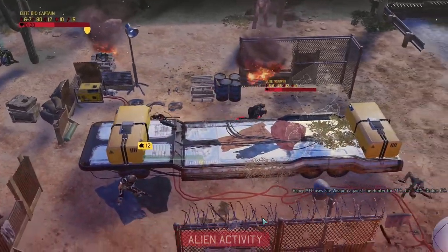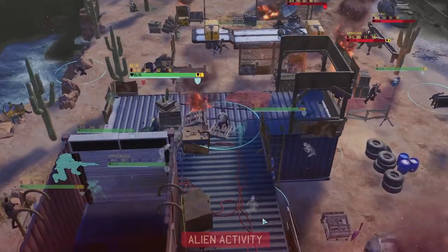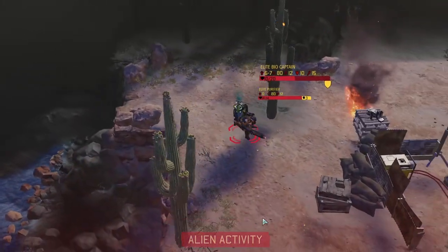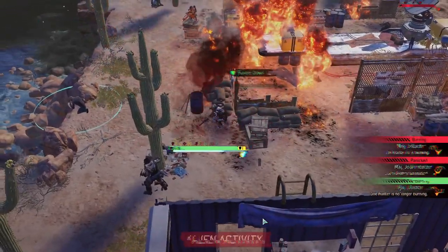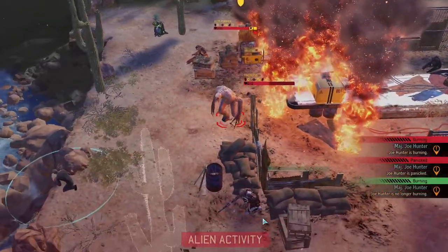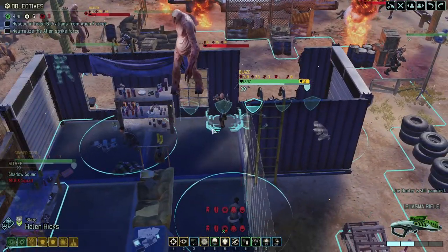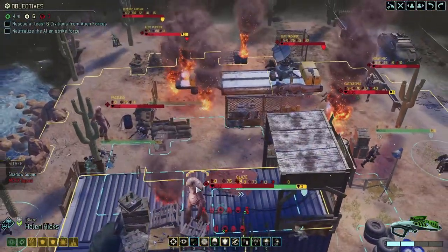12 damage — ow. That was a faceless. Damn — Sandman has one health left. Miss, miss, miss, burning, panicked — oh he hunkered down, good. Miss, miss, miss, miss, miss, miss — please miss. Okay. But we don't have a way to heal him, so we have a faceless there.